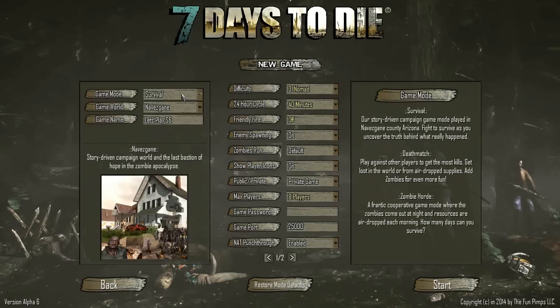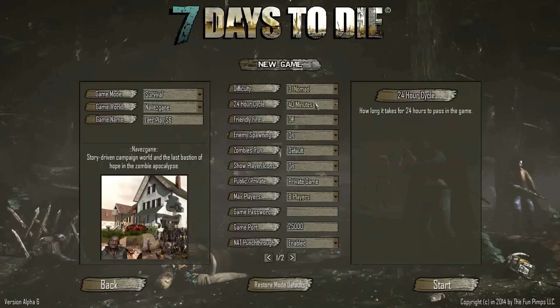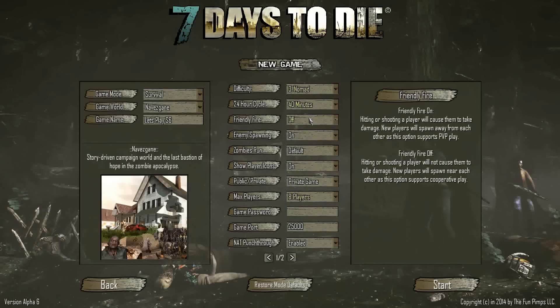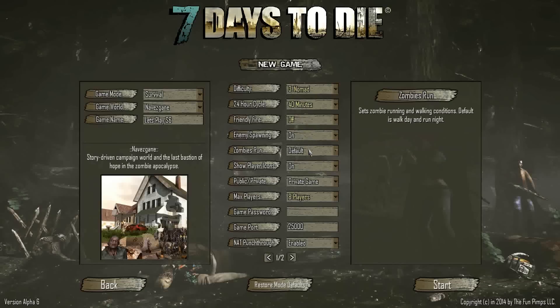We are going to play Survival, Navezgane, Season 6, Nomad. I upped the day length to 40 minutes instead of the original 30 - gives me another 5 minutes a day and 5 minutes a night. Friendly Fire is off. Enemy Spawning is fine. Zombie Run is set so zombies run at night and walk during the day. There's also a NAT Punch-Through option using automatic NAT traversal - it was enabled by default so I'm leaving it. Cheat Mode is off.